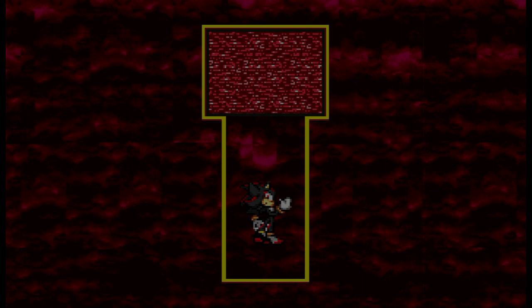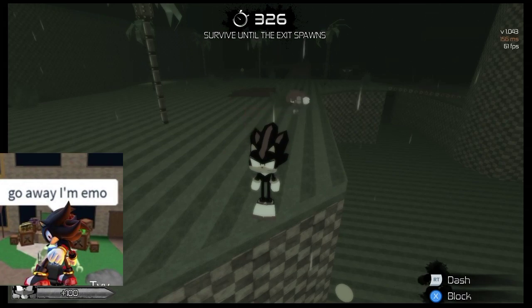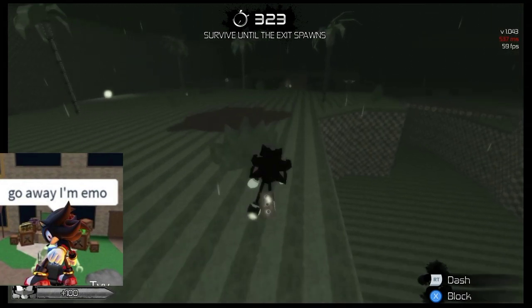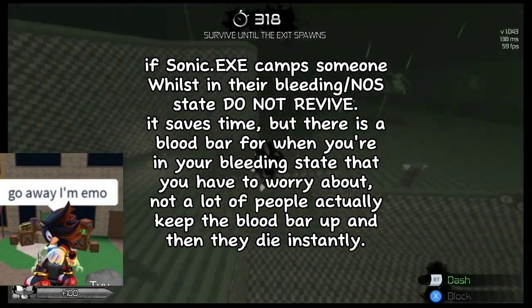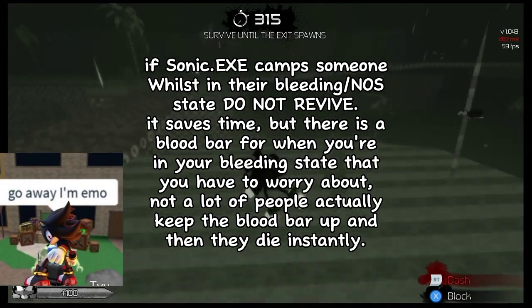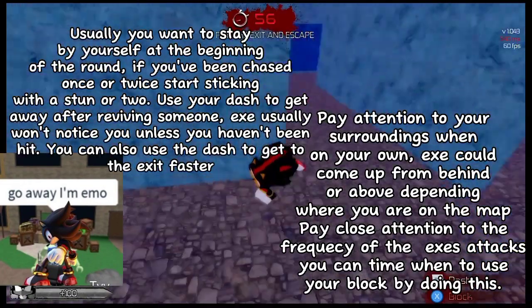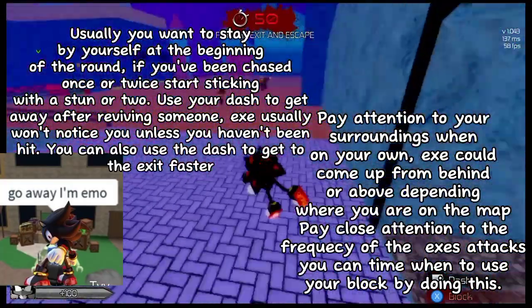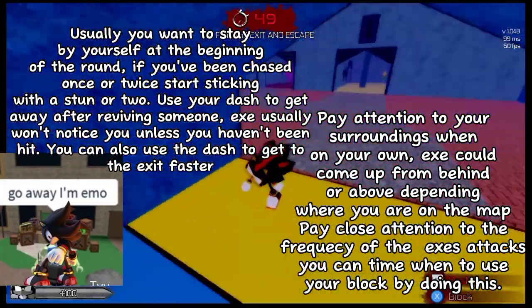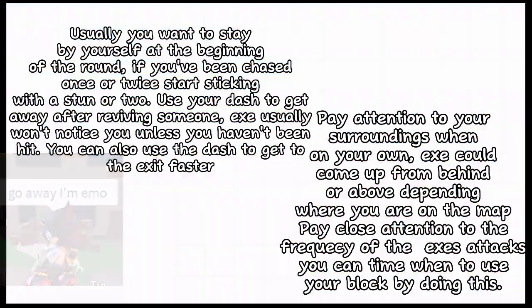When Sonic uses the grab attack on Shadow, Eggman, or Knuckles, they will go into a state where they have to press a button to get themselves out — this is called Nerves of Steel. If you don't press the button fast enough you will go into your bleeding state of dying. One good thing about Nerves of Steel: if the Sonic camps you while you're in your Nerves of Steel or bleeding state, your HP will not go down. It's recommended that if you see a Sonic camping someone, do not revive them. Shadow is definitely my number one recommendation for beginners — not only does he get away easily, but he can protect himself as well. He's good for both starters and experienced players.